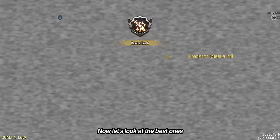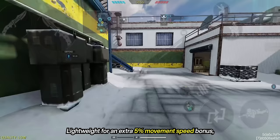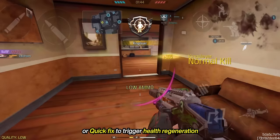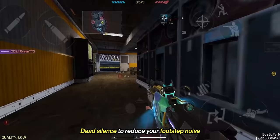Now let's look at the best ones for you based on your playstyle. For aggressive search and destroy players, I recommend Lightweight for an extra 5% movement speed bonus, Gung-Ho to hip fire, reload, and use throwables while running, or Quick Fix to trigger health regeneration after a kill. For the blue perk, Dead Silence to reduce your footstep noise and remove it completely while walking.